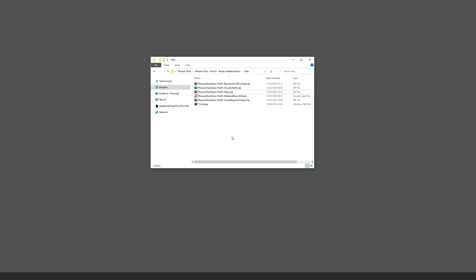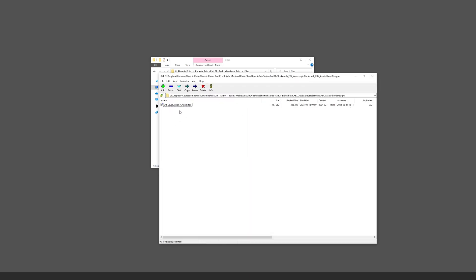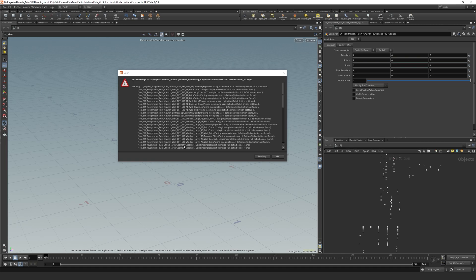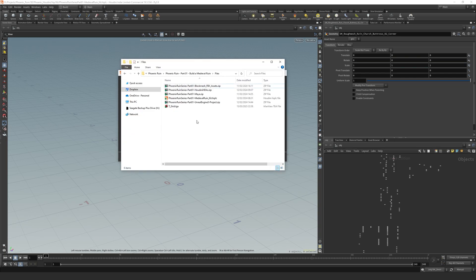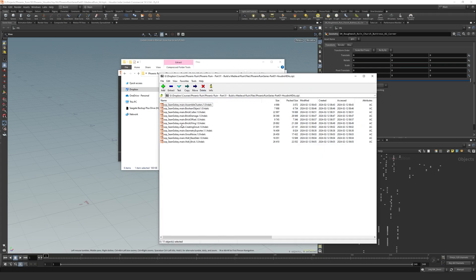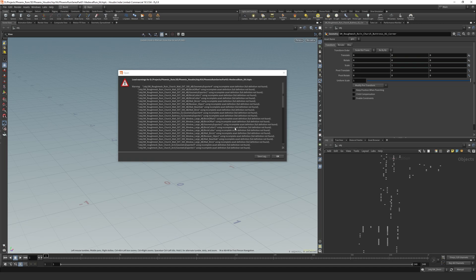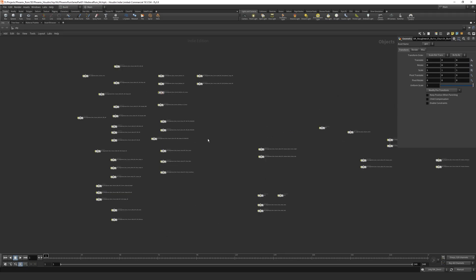If you don't have access to Maya, or you use another tool like Blender, Cinema 4D, or 3ds Max, I've given the block mesh FBX assets. Inside you can see there's the level design geometry as well as all the block mesh FBX assets if you just want to immediately start in Unreal and the Houdini section. If you open the Phoenix Ruin series part one Houdini file, you will most likely come across this error — this means it can't find the HDAs that we create.